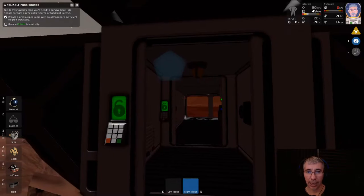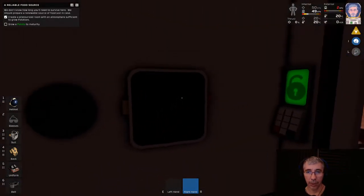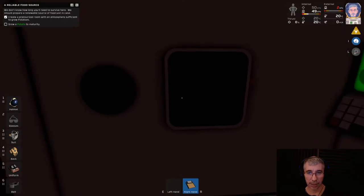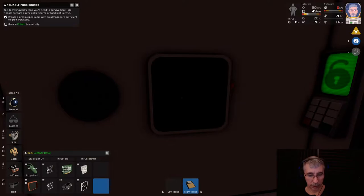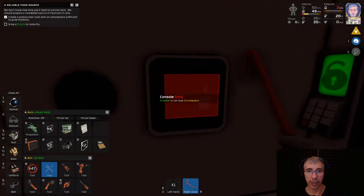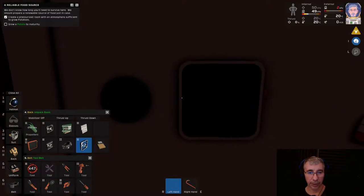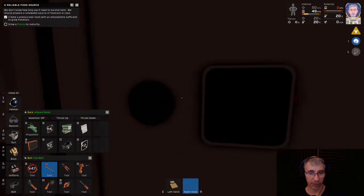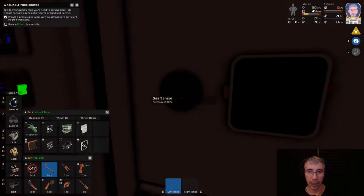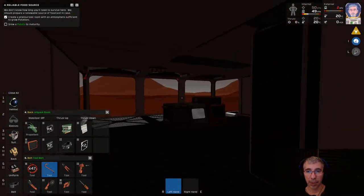One important thing to note here: we have a console covered with a glass sheet. Inside we have the circuit with the airlock controller, on top of that you have the screen, and you need this disk to be able to configure it. Let's put that into the slot meant for that disk.